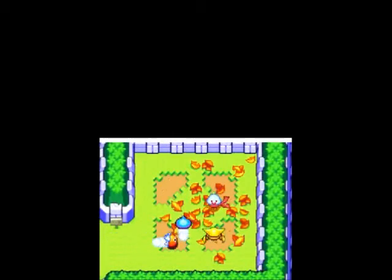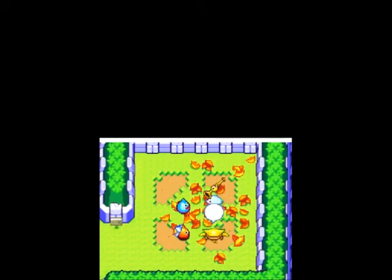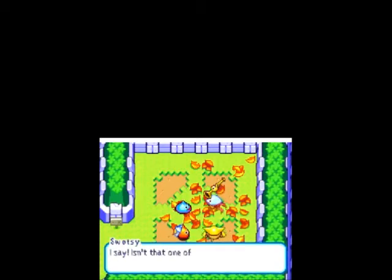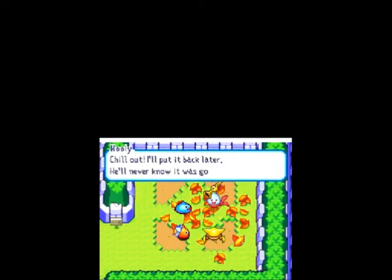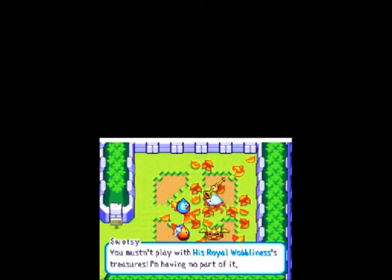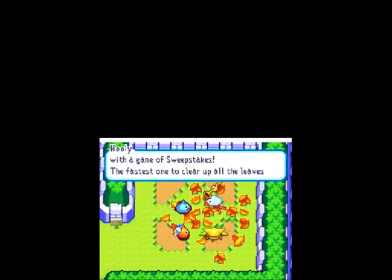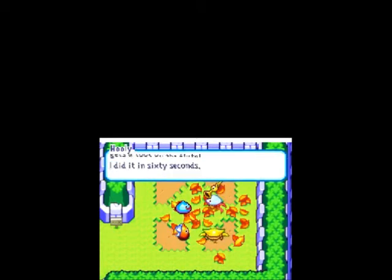Okay, so I am the blue slime generally centered on the screen, but for now there are cutscenes. That little guy with the red scarf thing is Hoolie, and he has a warrior flute for me which will eventually be very useful, but for now it's just a little treasure that the kids have. They're going to play a little game, and whoever wins gets to play the flute.